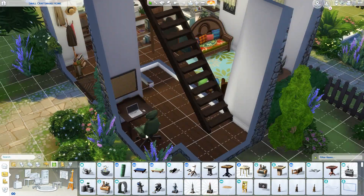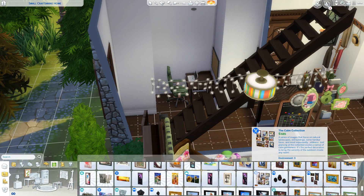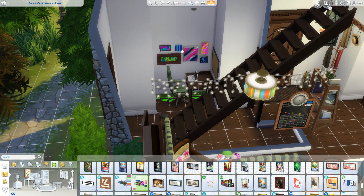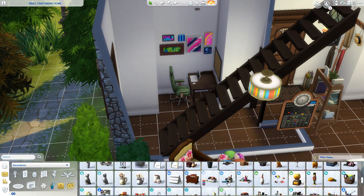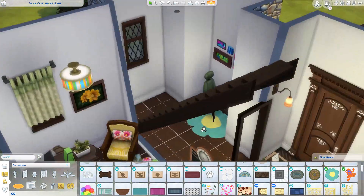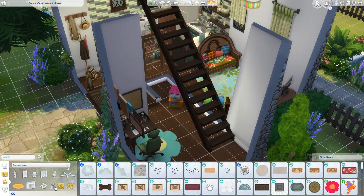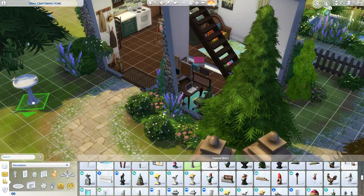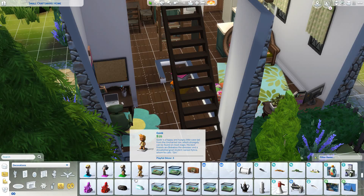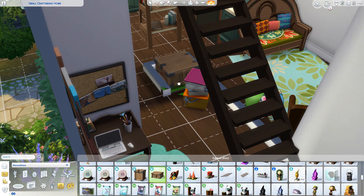Under the stairs I could have added a wall to hide it, but I just filled it with crates and a few clutter items. That covers all the downstairs. Upstairs, there's one bathroom, which should definitely work, and two bedrooms — one adult bedroom where the bed is pushed against the wall. It could fit two Sims but it's a bit of a squeeze.